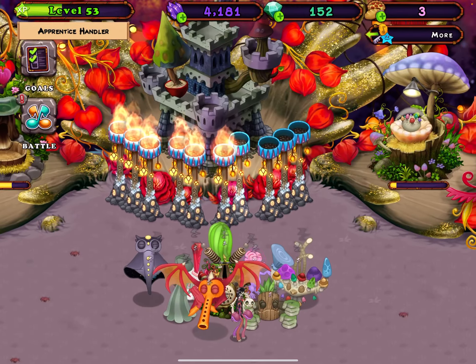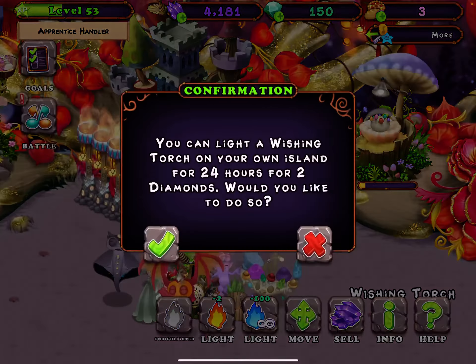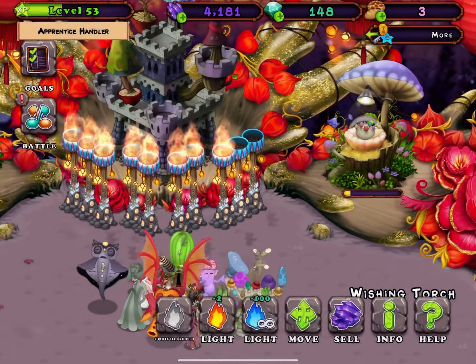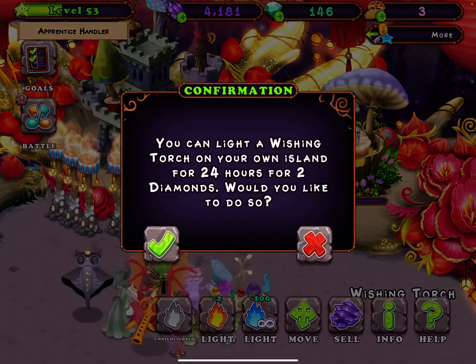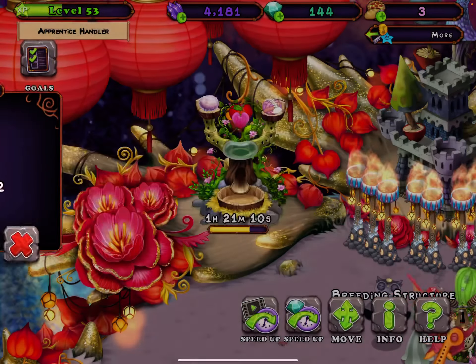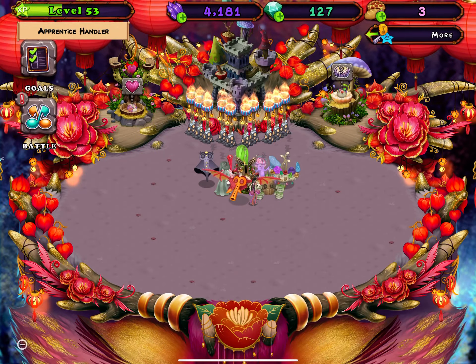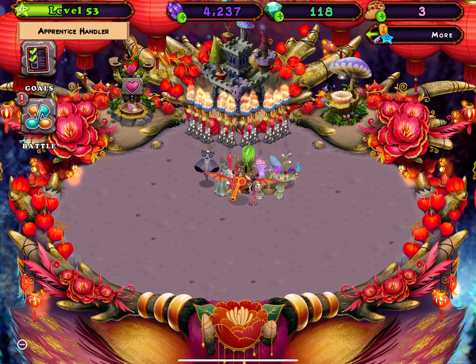I'm not going to breed Carillon today because I don't have a Rorick, but that's okay. I've only just got Magical Sanctum started. I'm going to light my wishing torches first so I can breed Rare Exista.